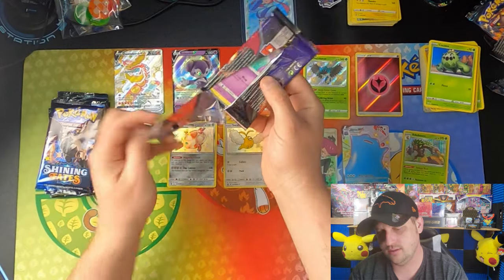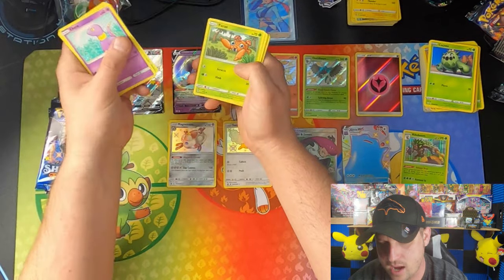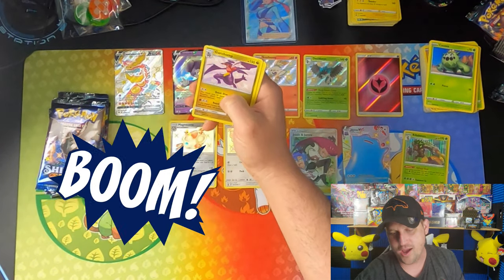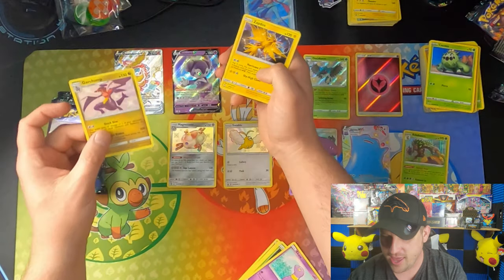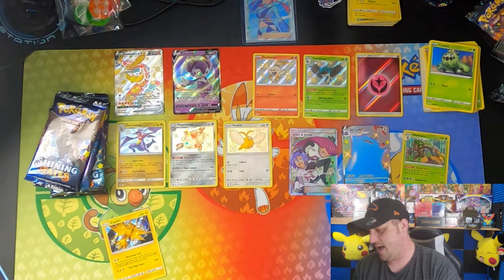Going on to another Hidden Fates on that Zard artwork. Ekans, Caterpie, Paras, Charmander, Clefairy. Shiny Garchomp and a Holo Zapdos! Not too bad at all.